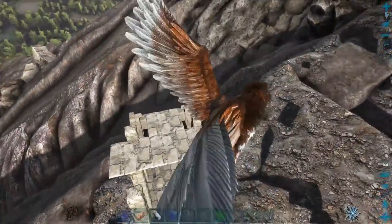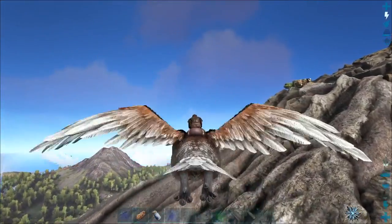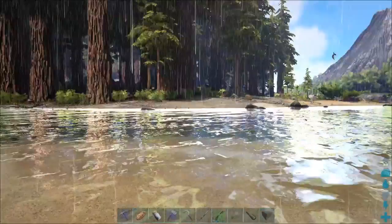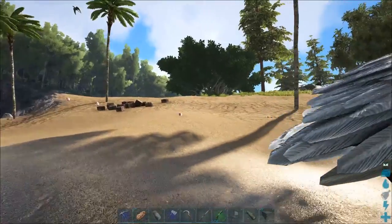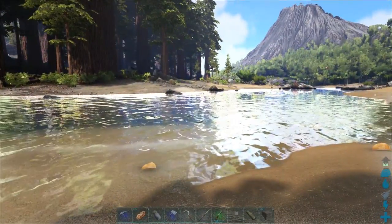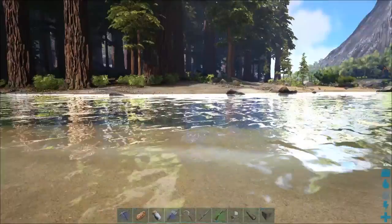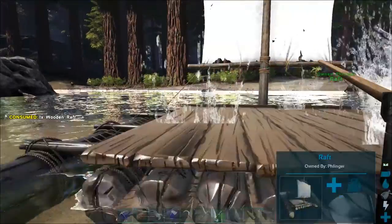Now we're going to get into more maneuverable taming pens. Say if you're right along here along the Redwoods on the island, or any other place where there's a river - not a place on the open ocean where there's leedsichthys out there. And you want to tame anything along this river, all you do is come out here, make a raft, and pop that sucker down.